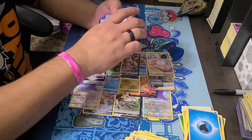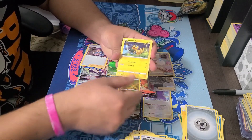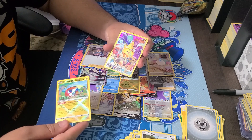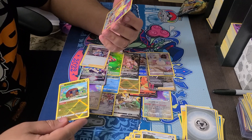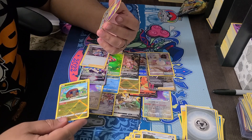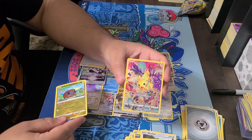One, two, three, four. Energy Switch, Eevee, Lunatone, and if you search that dude - woohoo! Heliolisk and another Radiant Charjabug! And the rare is a Pikachu - look at that amazing Pikachu! It has a V-Max. Rapid Strike, Urshifu, Shadow Rider, Zoroark, Crobat, Sableye, Inteleon, and Pikachu all in it! Yo, that is a beautiful Pikachu card!